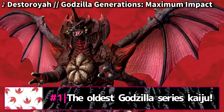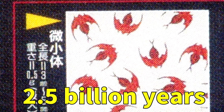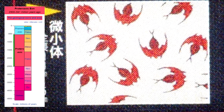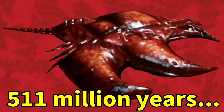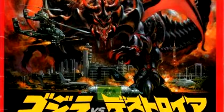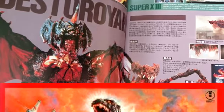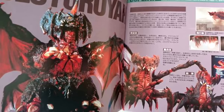Destoroyah is easily the oldest monster in the entire Godzilla franchise, with its originating Precambrian crustacean colony being 2.5 billion years old, or around the same time that multicellular life arose during the Proterozoic Eon. Of course, in real life, crustaceans only first originated starting 511 million years ago, well into the Cambrian period. While the perfect form of Destoroyah is regarded as his final form, the Godzilla vs. Destoroyah theater program apparently states that there is no guarantee that Destoroyah's evolution ended with that form — though this doesn't mean a sequel was planned; it's still an interesting bit nonetheless.